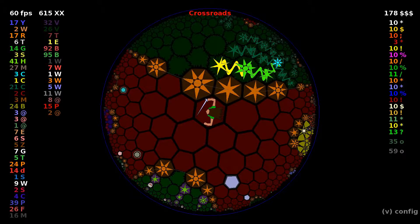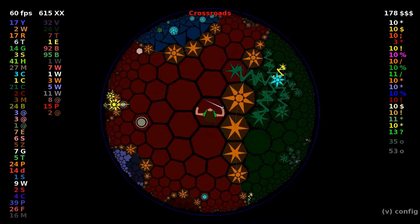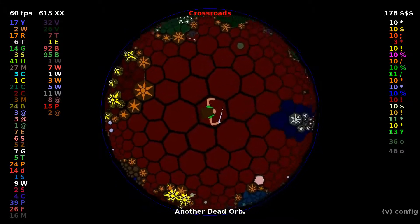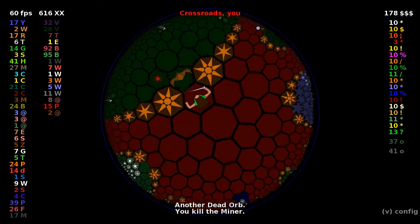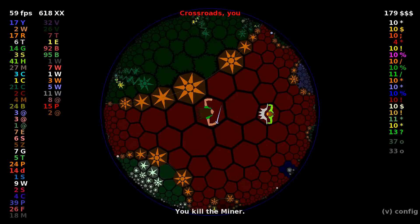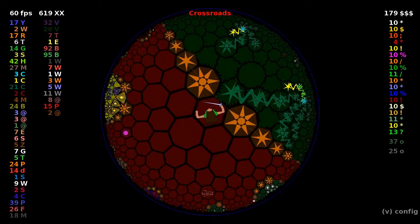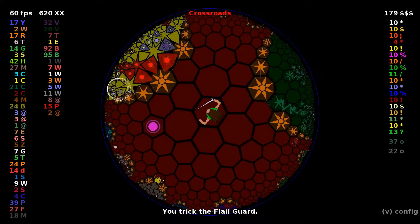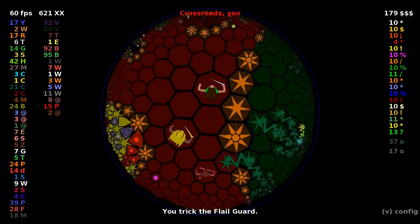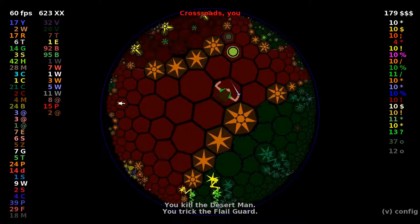We have another Orb of Life and an Orb of Teleport, which I don't really want to mess around with. I figured out just now that the Orbs of Winter we've been seeing in the Crossroads — I thought those were from the Icy Land, but the Icy Land puts Orbs of Flash. Basically every land has one native orb that, when you finish that land, gets placed in the Crossroads. For the Icy Land, that is the Orb of Flash. The Icy Land also has a secondary orb, the Orb of Winter, that only shows up in the Icy Land.